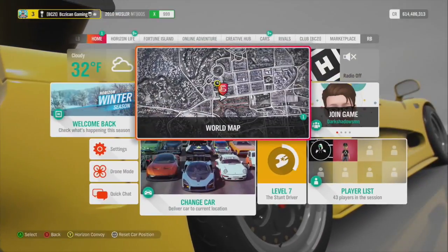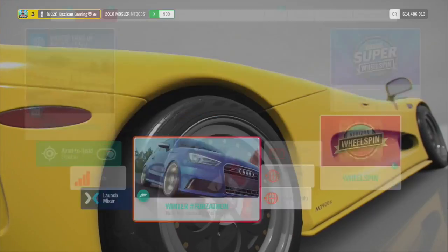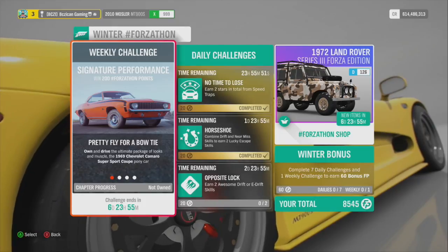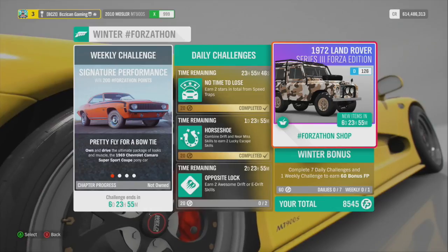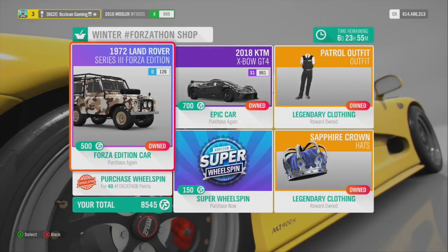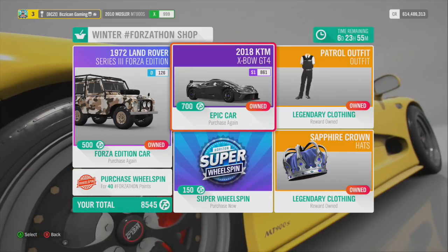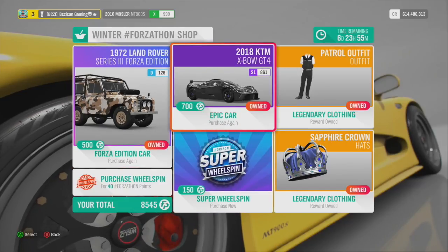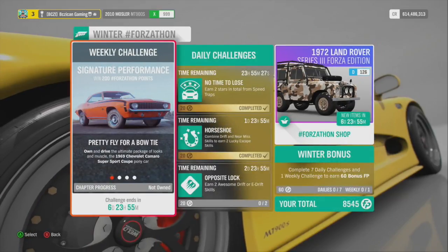Let's check out what is in the Forzathon shop. We have the weekly challenges on a '69 Camaro, which I must have deleted from my account so no good to me. The Expo is back in the Forzathon shop — the prices are ridiculous — and we have the Land Rover which is not a nice car. The Expo guys, if you get it, download my tune. The thing is a crazy handling car, well worth getting.